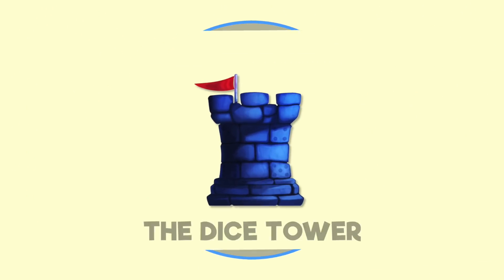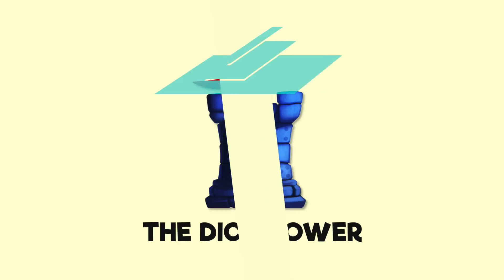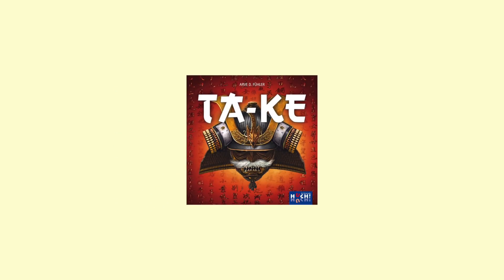Hey everybody, I'm Zee Garcia and today I'm taking a look at this pseudo-abstract strategy game called Takei. In this one the players are going to be drafting different character tokens such as samurai, geishas, ninjas, things like that, in order to have a stronger force on their side but also decide when scoring happens and hopefully have a better score for that scoring than their opponent.